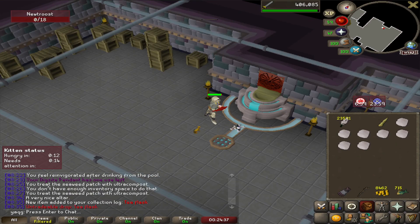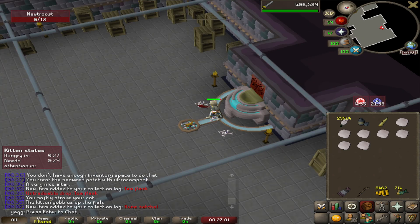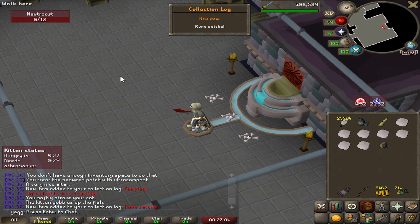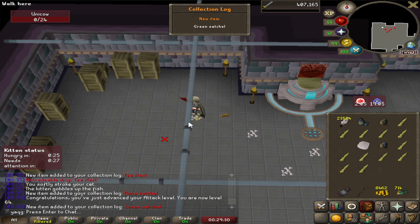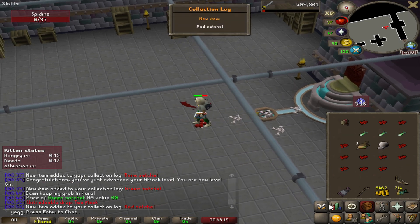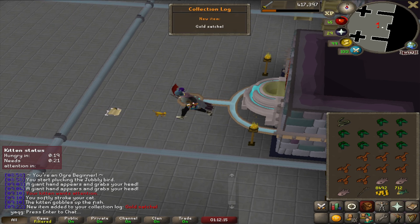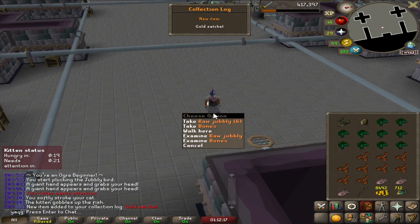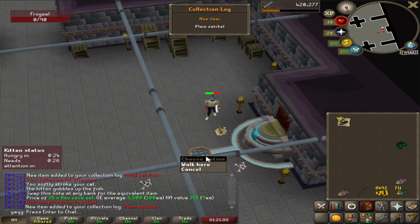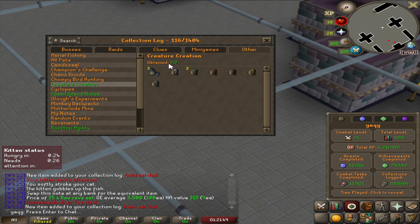There's the first one. Ooh — tea flask, there's another one. That is 4 out of 7. 5 out of 7. On the first one — gold satchel. There it is, the last one. That was actually a quite easy section completion. We now have 116 slots filled.